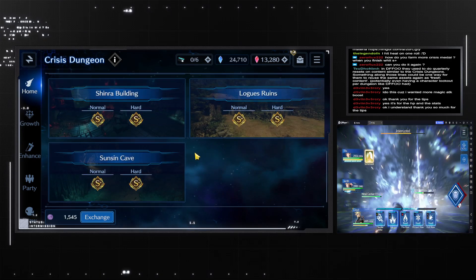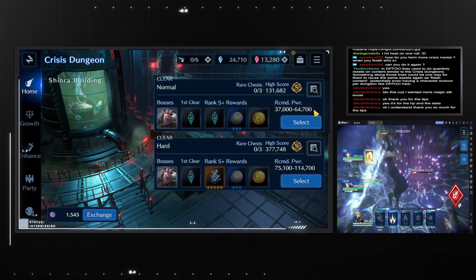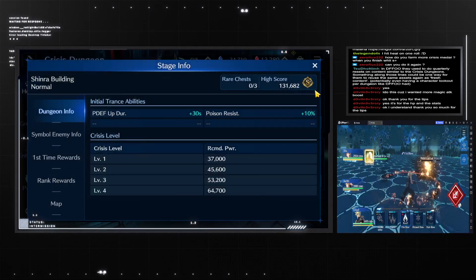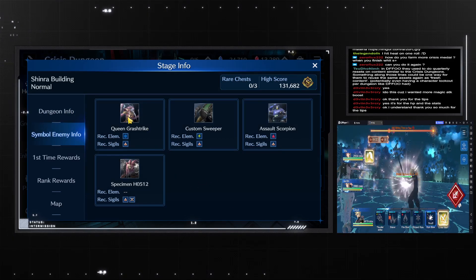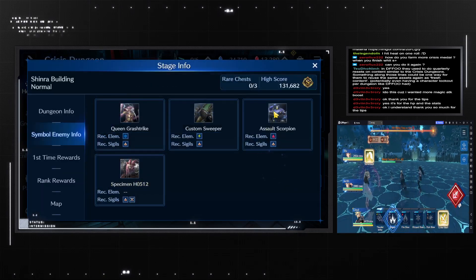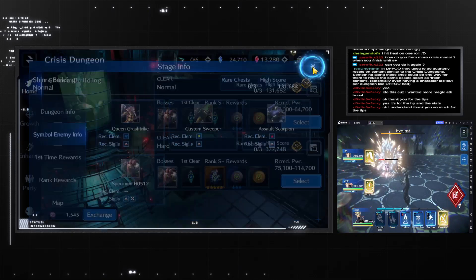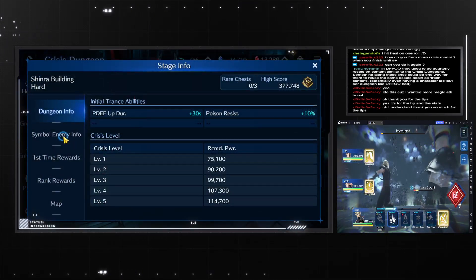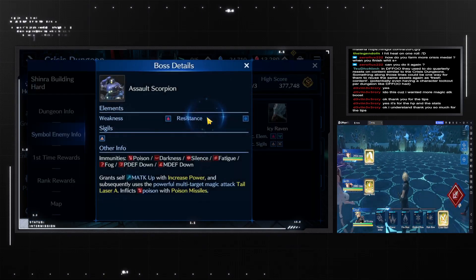For the crisis versions, we will quickly go over what bosses appear so you can set your team up accordingly and not waste your tickets. These are your bosses — these are the boss infos. Pause as we go along if you need to see, and then the harder version.